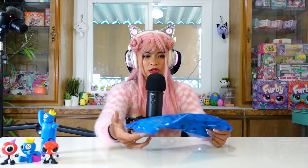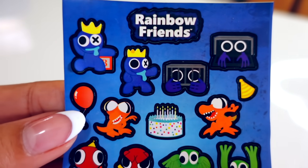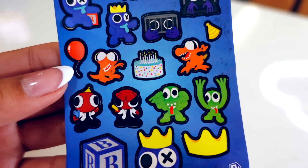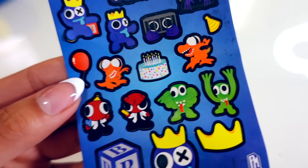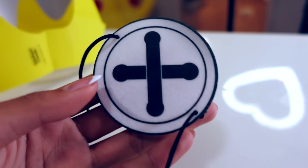We have one more bag left to open. I was promised a sticker sheet — where is my sticker sheet? Also I was promised that I could roleplay as Blue. Maybe it's in this one bag. Three, two, one. Stickers! Wow. This is only chapter one, you guys — there are no mentions of chapter two. There's green, orange, red, and purple. But purple is in the vents — so this is chapter one. I got a crown — I can roleplay as Blue, just as promised.